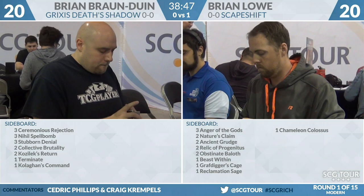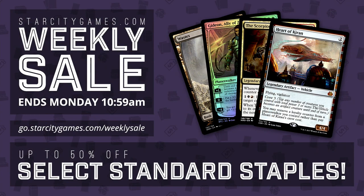Players look like they're done sideboarding and are starting to shuffle. We'll start off our weekend by talking about the StarCityGames.com Weekly Sale — until Monday you get up to 50% off select Standard staples, including Gideon, Ally of Zendikar, The Scorpion God, Heart of Kiran, and so much more. Go to StarCityGames.com slash Weekly Sale — it ends Monday at 10:59 a.m., with a brand new one up at 11 a.m. Monday.